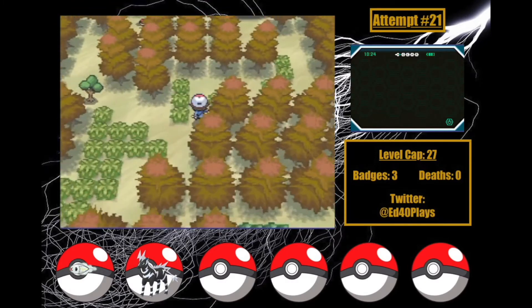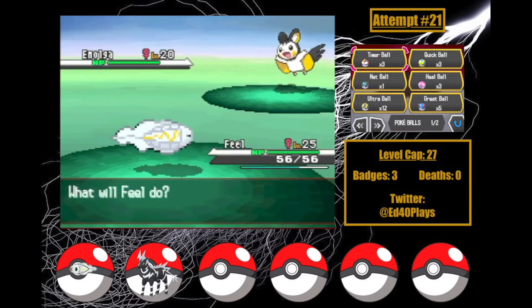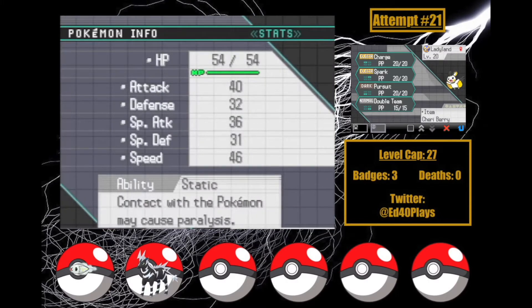I speed through some Team Plasma stuff to go to Route 16, where after a couple minutes of running around I find and catch an Emolga I name Ladyland. Ladyland has a neutral, Docile nature — she won't be immediately super helpful, but I finally have a hard counter to Grass-types, which have been giving me a lot of trouble so far.